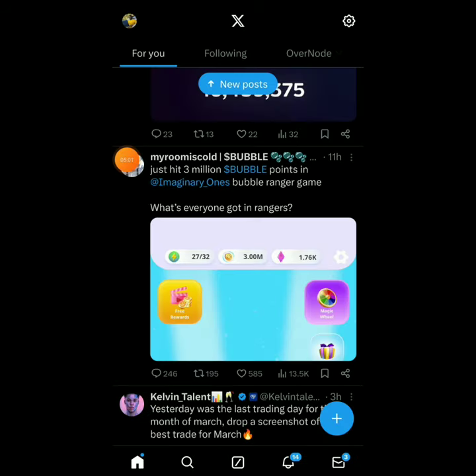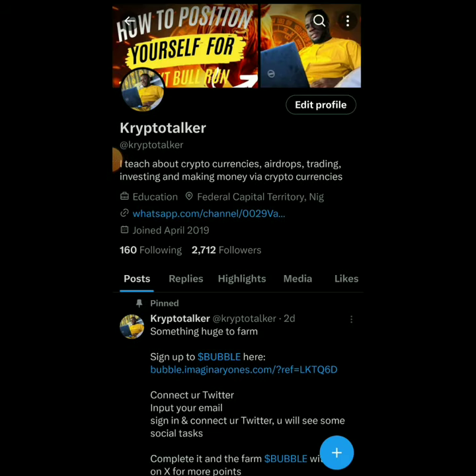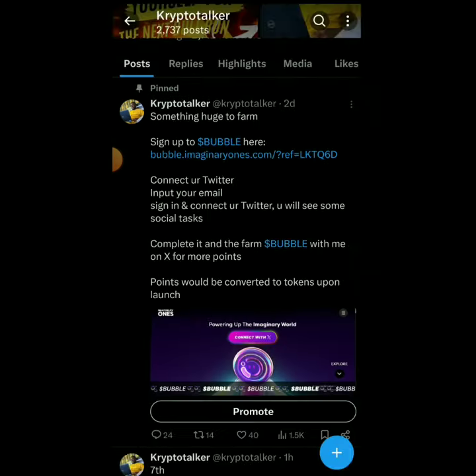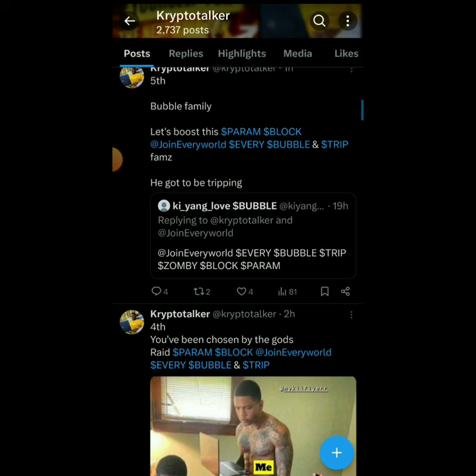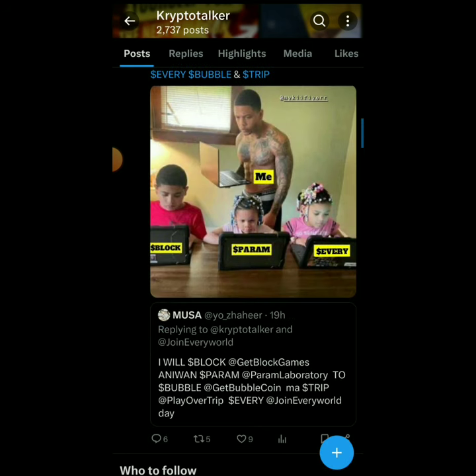To add Bubble to your X name and get points, go to your profile on X. You can also follow me on X - I post about Bubble and I also retweet some of my followers' tweets so they get more points. We've posted about farming, about Bubble, about Trip - we're doing all the farming at once, using one post to farm multiple projects. We're killing two birds with one stone.